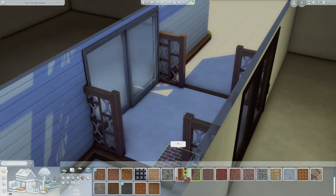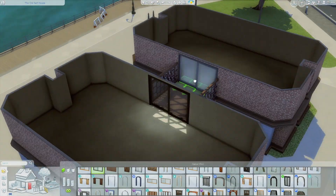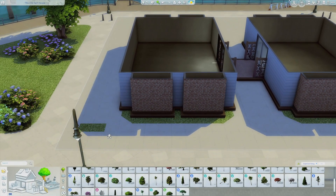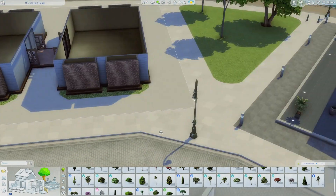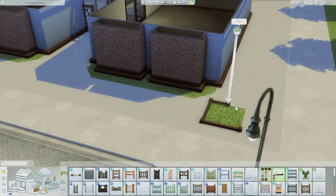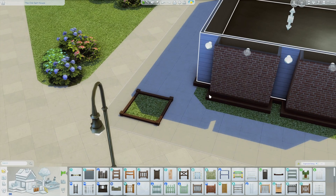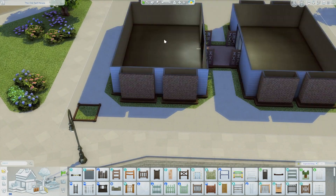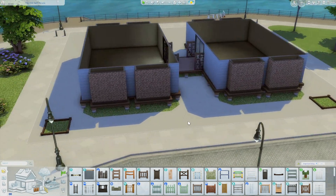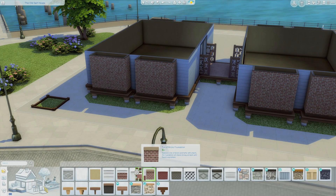Then I'm trying to figure out the stairs - honestly the stairs were one of the hardest parts for me. I think I just gave up on that for now. Now I'm doing a little bit of landscaping - I put a couple of trees around the area just so it looked a little better. You can't have it all brick and concrete; I needed some good landscaping.